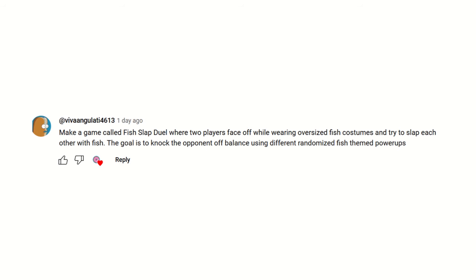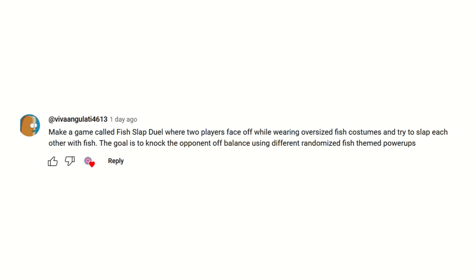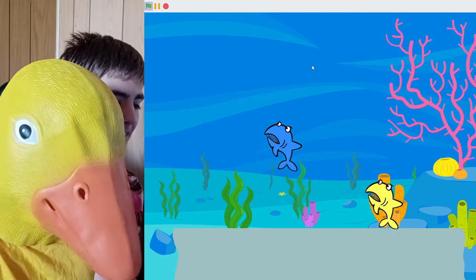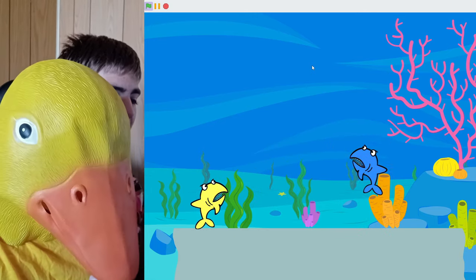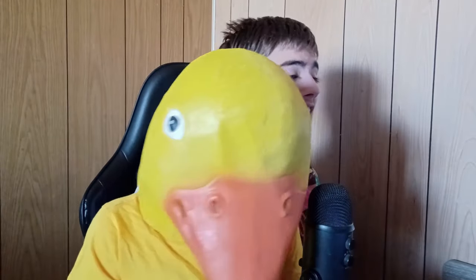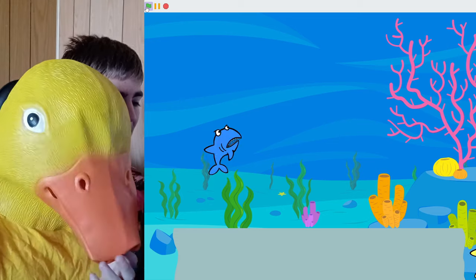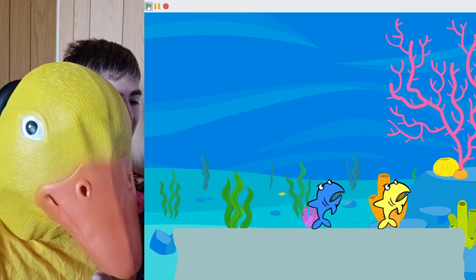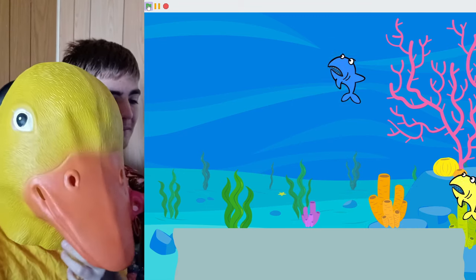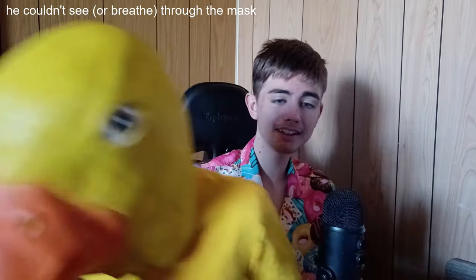Make a game called Fish Slap Jewel, where two players face off whilst wearing oversized fish costumes and try to slap each other with fish. The goal is to knock the opponent off balance using different randomized fish-themed power-ups. So I'm going to play this game with my pet duck. In this game you move around — you're a shark — there's all these fish trying to knock you off the edge. It's basically Smash Bros but they're fish. Oh, I won! The physics are stolen from Griff Patch, and they're really bad. Did you just walk off the edge? Also, you can slap by pressing S, but it's so broken and it barely works. The jellyfish sting you, the fish knock you off, pufferfish inflate. Duck, you lost again! I guess ducks aren't that good at playing Fish Slap Jewel. And that's actually one of my favorite ones.